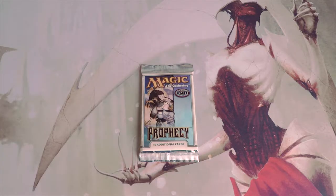Welcome to the next Crack a Pack episode. Today we're opening a pack of Prophecy for the first time on the series. This set doesn't have much value — Ristic Study sits at $18 at the top, Spore Frog is a four-dollar common, and the only notable rare is Overburden at $5.50. So not a whole lot of value in this set.